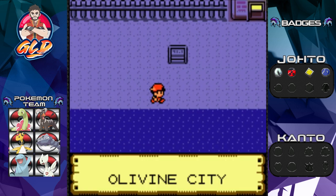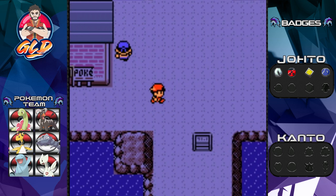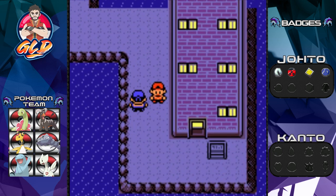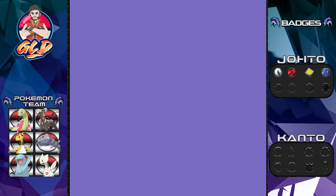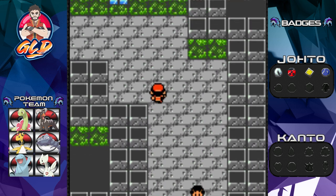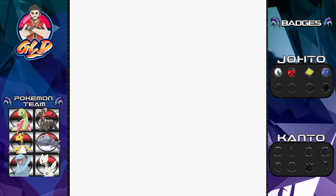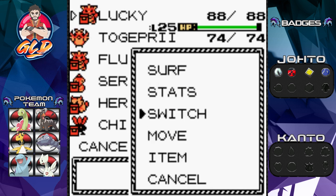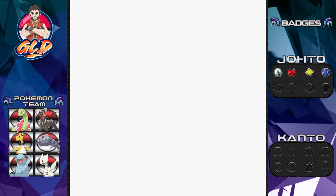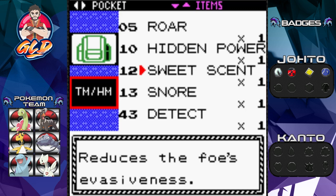Moving on — we're not gonna battle that guy. Back in Olivine City, the big thing we need to do is go straight to the lighthouse. It doesn't really look like a lighthouse, just a big building. You'll be battling some trainers here but no wild Pokemon, so it's a good time to start training. I've got maybe two or three Pokemon that could grow to the level 30s now that we have HM04 Strength.